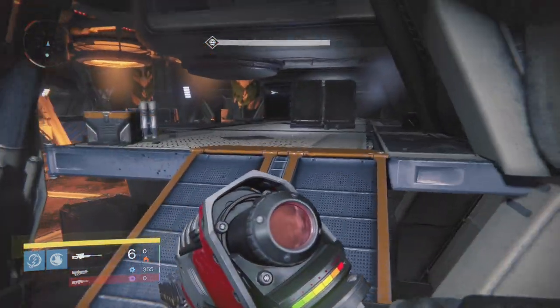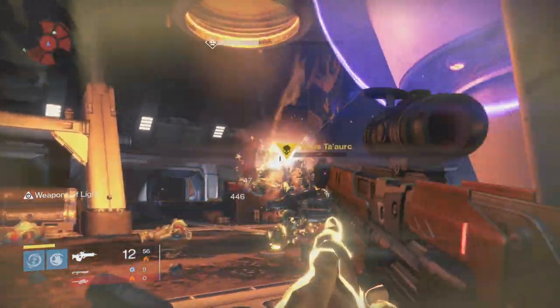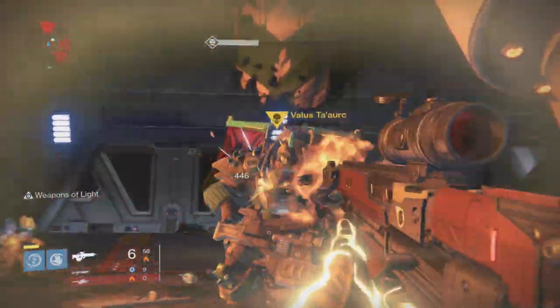And you're at the boss. Again, Wolfpack rounds should take him down quickly and a Titan's weapon of light should prove useful. Then you're done. That's how to speedrun Cerebus Vey 3.